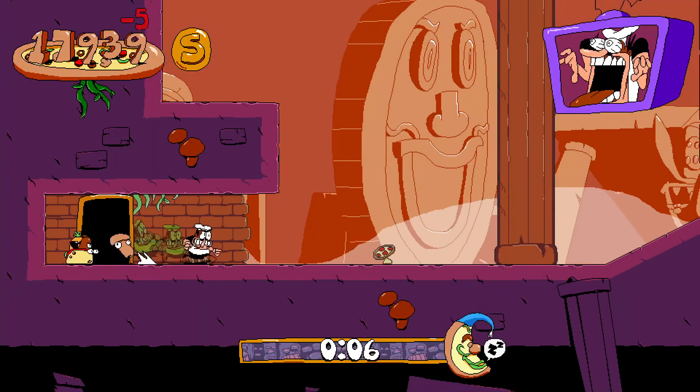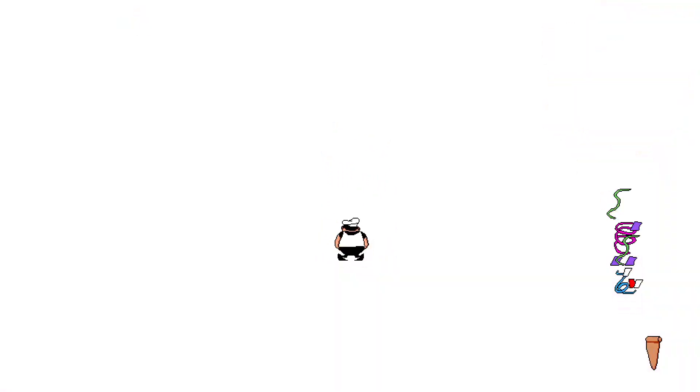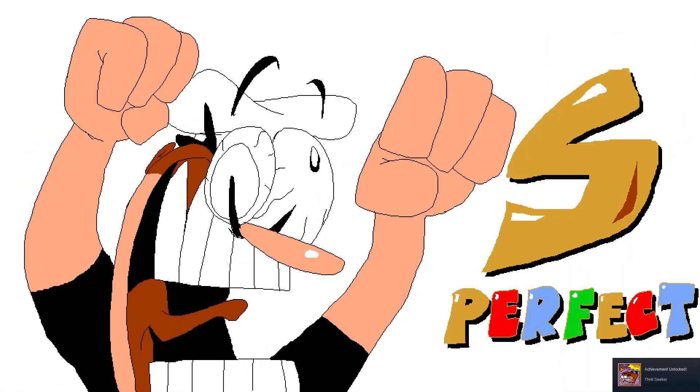Yeah! There we go — Lab 2 complete. Get in there. I got a Thrill Seeker achievement. I got an S! So that's what it takes — I was hoping I would. Look at that face!